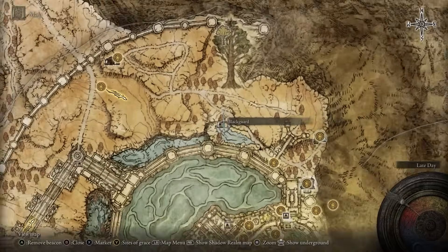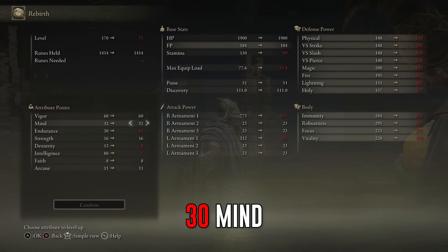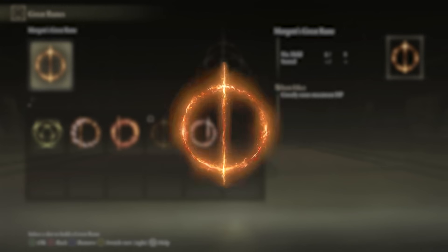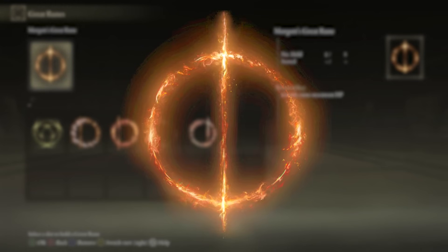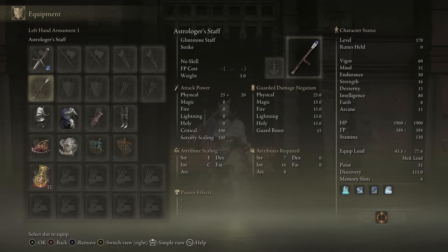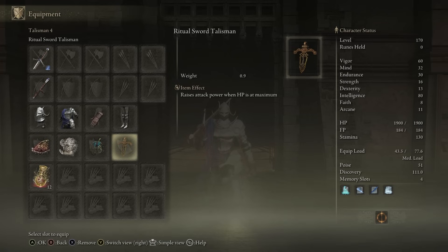For an easy 20% damage negation, use a Boiled Crab before every boss fight. For the stats, spec to 60 Vigor, 30 Mind, 30 Endurance, 16 Strength, 13 Dex, and 80 Intelligence. For the Great Rune, equip Morgott's Great Rune for an increase of 25% to your health, giving you a big health cushion. The build overall is balanced with solid defenses, versatile spells, and great damage — you can deal substantial damage while staying protected, making it a well-rounded choice for both offense and defense.